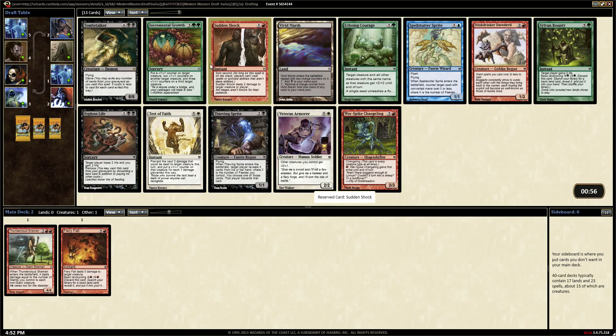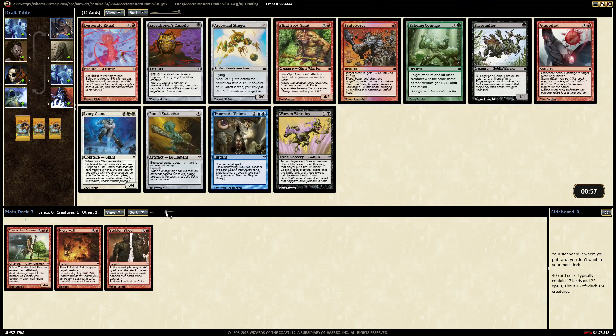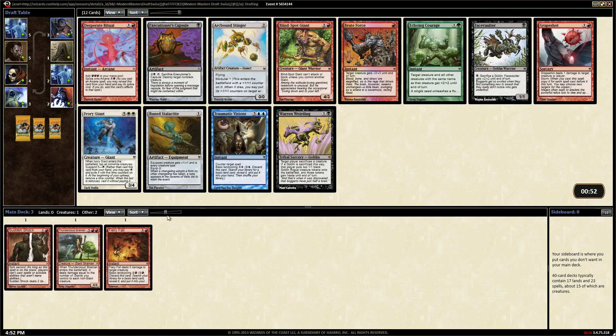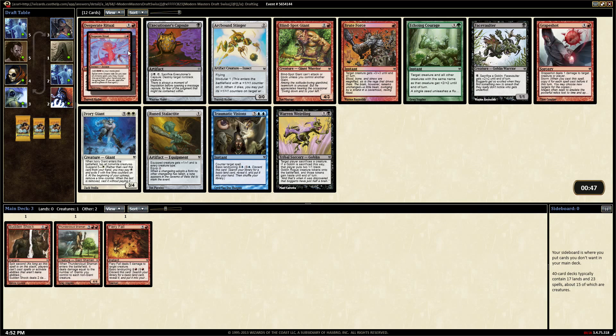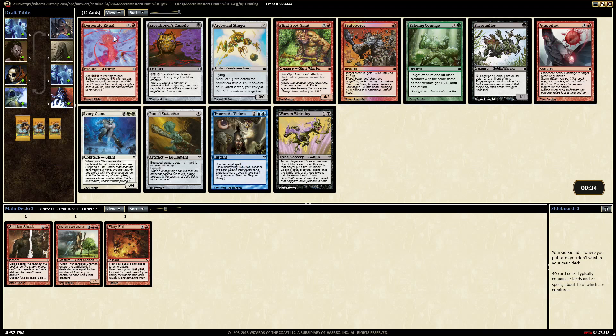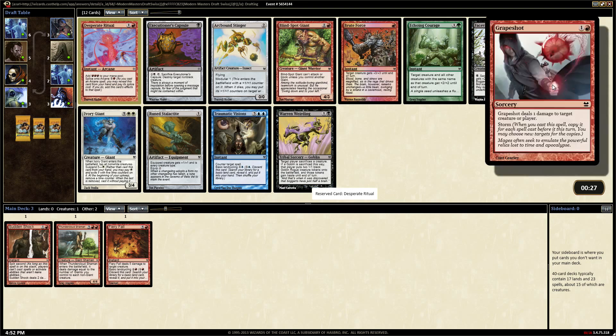There's a nice little Tombstalker there for someone who feels like delving. Does Desperate Ritual work in a mono red deck? I guess it kind of does. We'll end up with aspects of storm and it's arcane, it splices onto arcane, so we'll get a non-zero amount of storm value off it. Blind Spot Giant is good, Brute Force would be fine - it works well with our Thundercloud Shaman.